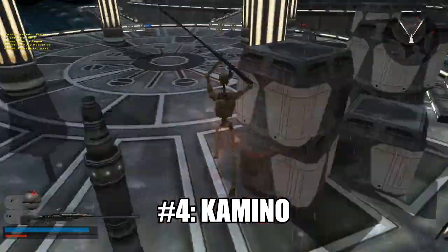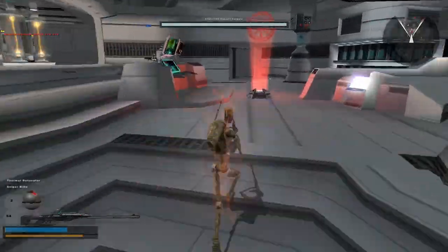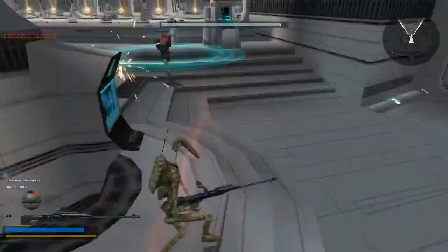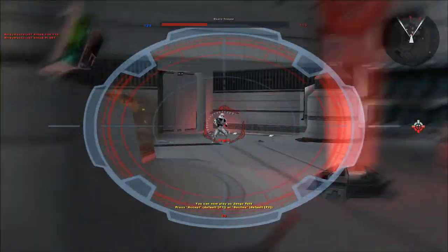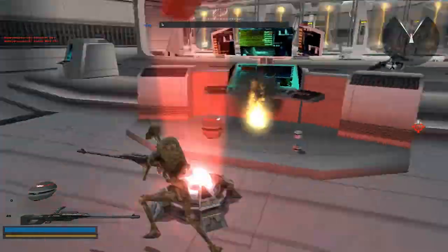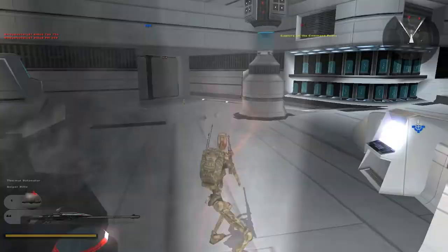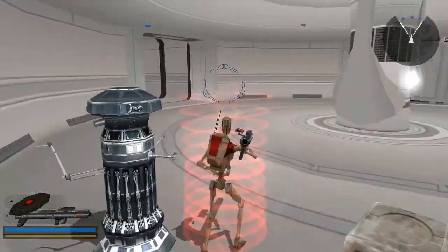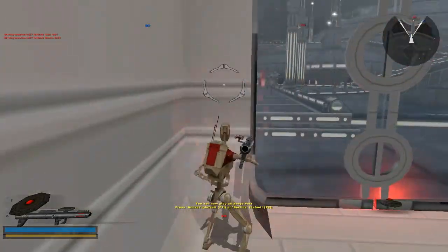Number 4 on this list goes to Kamino. I personally cannot believe that the Republic has the best faction-based planet even though I love CIS the most. I most love the level for the look and the rain. My CIS strategy for Kamino: I go to command post 3 as a sniper and capture it, then guard it for the entire map by laying mines at the entrance door. Turrets also cannot be fixed once destroyed. At the end I sometimes roll in as Jango Fett to hunt down the last troopers.